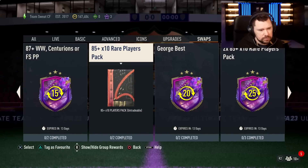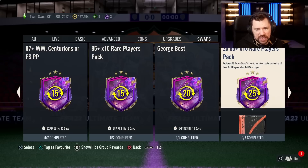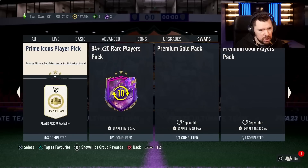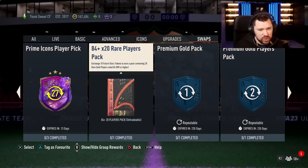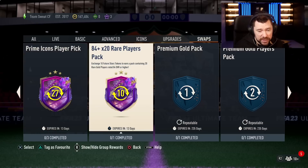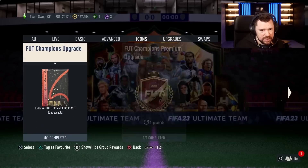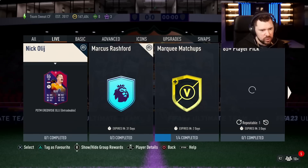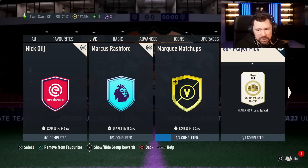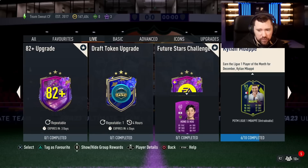I don't really like the 85 by 10 for 15 tokens either. George Best for 20 tokens, an 85 by 10 times 2 for 25 tokens. Prime — it's at the back, which is a bit weird — Prime Icon player pick for 27 tokens, and the 84 by 20 for 10 tokens. We will open some of those share plays later today on Twitch at twitch.tv/nepenthes, or catch it on Penthes Too later tonight. We've also got an 85-plus player pick, an 82-plus upgrade, and Future Stars Challenge Four for another Future Stars token.